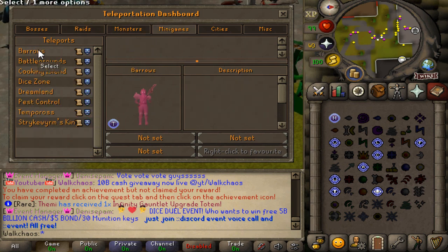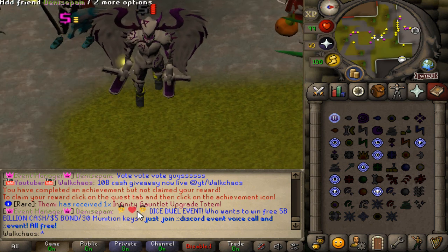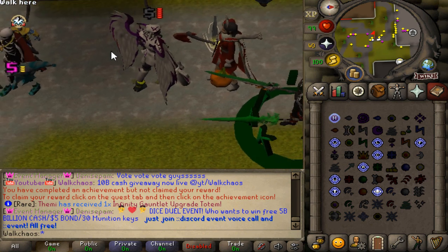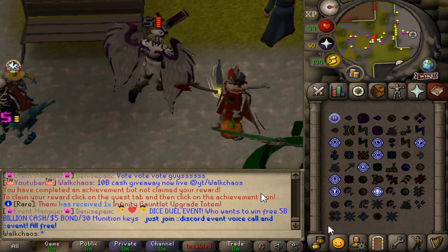We've also got the lovely custom minigames wall right there. And most importantly, we have custom events — one is starting in 30 minutes. Maybe we'll participate in it as well, where you guys can win some absolute amazing prizes. Definitely make sure to be participating in all of that lovely content.